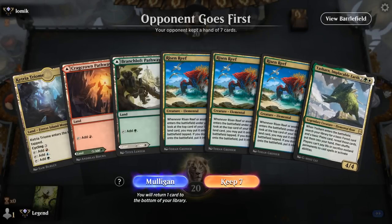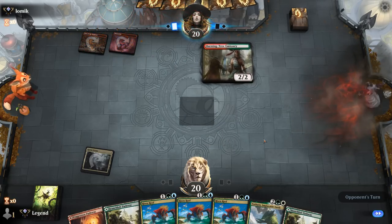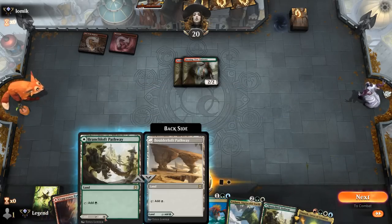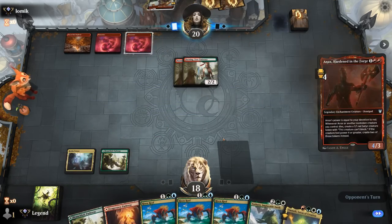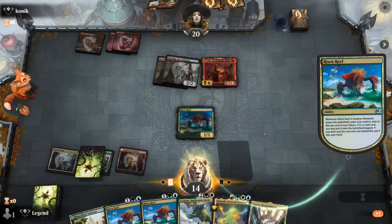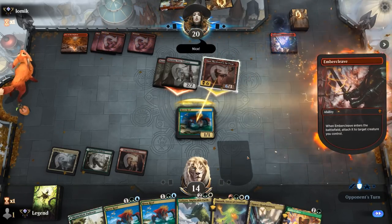We're on the draw with a beautiful hand — triple Risen Reef is too much value to pass on, though we're probably going to get run over by an aggro deck as we see turn one Mountain. Opponent plays double Burning Tree Emissary into a Bone Crusher — could have been worse. We don't really want to chump-block with Risen Reef but it might be a necessity. Opponent might just have an Ember Cleave and take us out in one hit — and that's exactly what happens. Not much you can do against the nut draw. GG's.